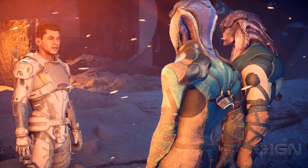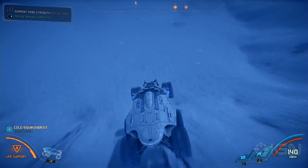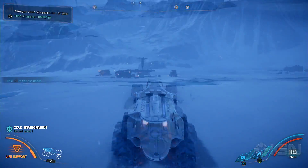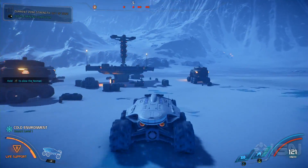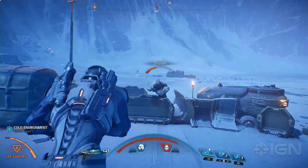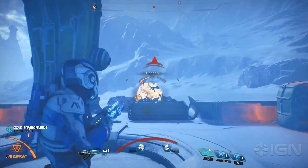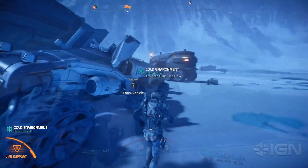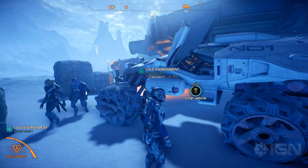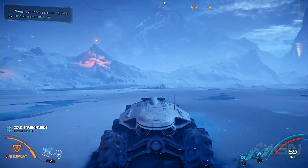So what's out there? It's easy to go exploring when you're at an outpost, as you can call your Nomad down and go for a drive. Ice will make handling the Nomad a bit more tricky than usual, so be careful. Here we've encountered a Kett construct — let's use our upgraded weaponry to make short work of them. This construct is just a small example of what you can discover here. Each map is huge and will give you plenty to explore.